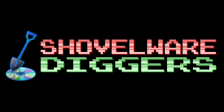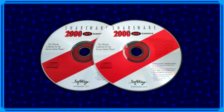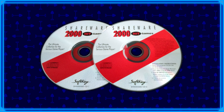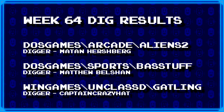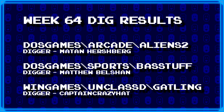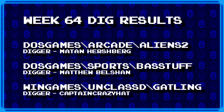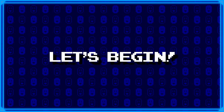Welcome to Shovelware Diggers. Our dig team is currently excavating the Softkey Shareware 2000 Hit Games 2CD Collection. You can find a link in the video description containing the entire directory structure of this archive. It's week 64, and these are the games our diggers have for us today. For more information on how to join the dig team, head on over to the Patreon page linked in the video description. Now let's begin.